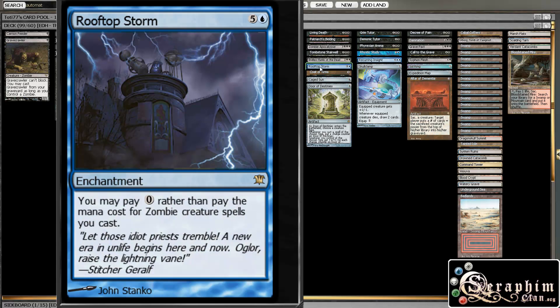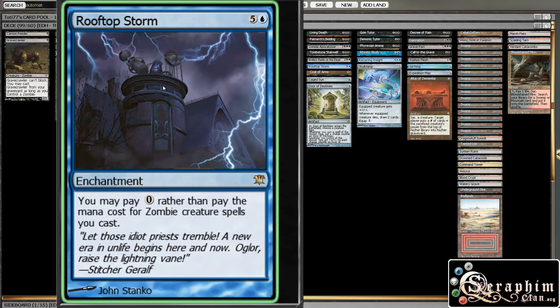Here is that Rooftop Storm I was talking about — one of the main reasons to play blue. I just love this card. It basically makes all of your zombies free. And what's amazing is that since your commander is a zombie, you can play your commander for zero, which is pretty amazing. Sure, if he dies you have to pay the two extra mana for each time he dies on top of this, but that's okay — casting Thrax for two then four then six is pretty decent. Because otherwise if Thrax dies twice you're basically not ever casting him anymore, but with this you are.